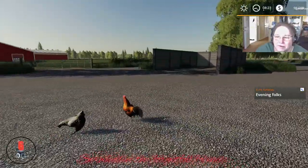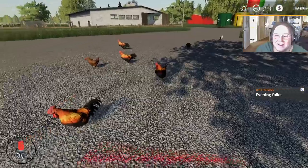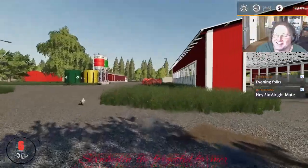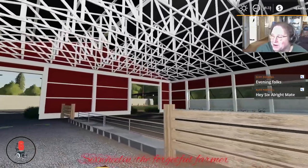Look at all the roosters — we need some more dames around here, that's what that one was saying! Okay, that's enough. Over here — sheep go in this barn. Elite Farming, how you doing? Good to see you mate, what's going on, hope you're having a good day.